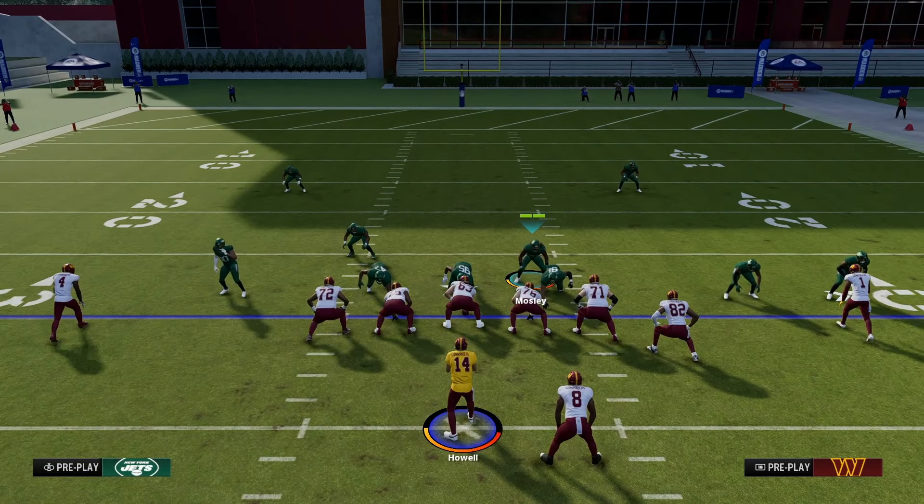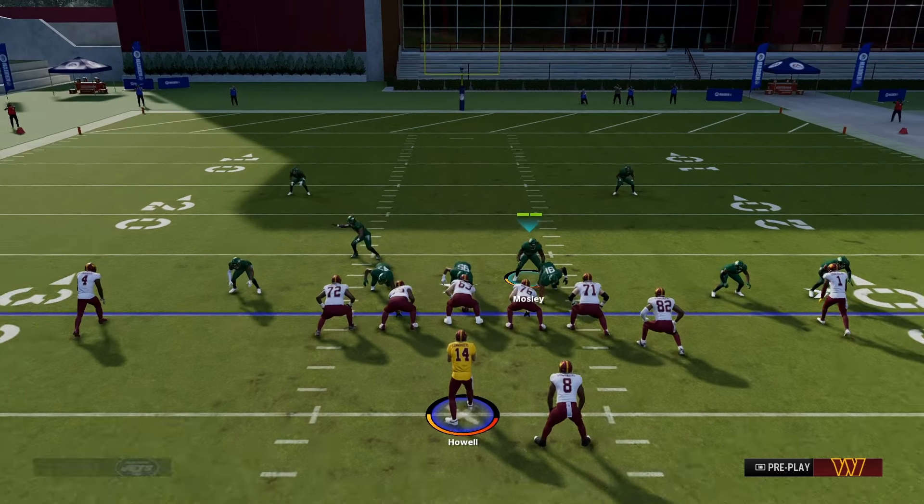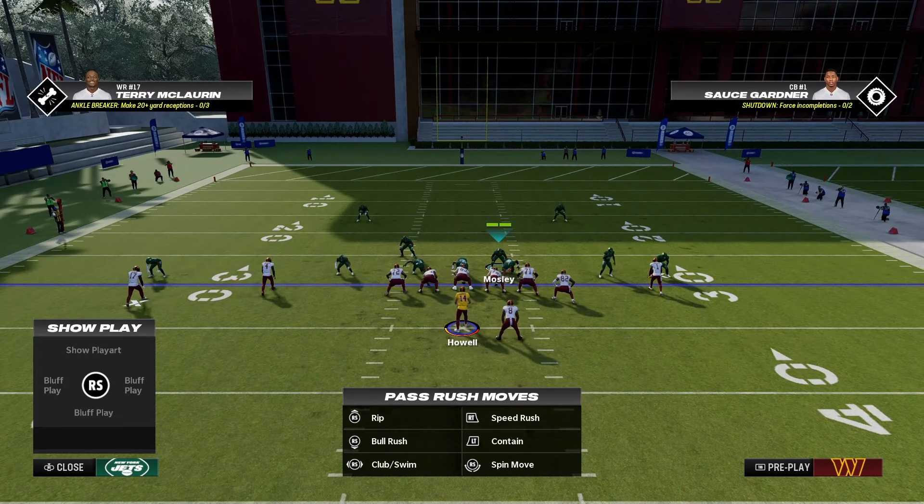You can go ahead and either use this linebacker or use the linebacker on the right, but you are going to want to get into this gap here and hold LT. I would recommend this linebacker here so you can cover the left side. This is what it looks like when you run the play.